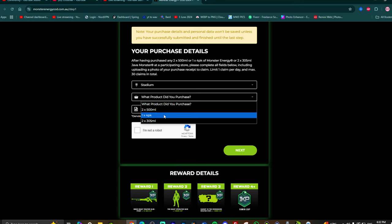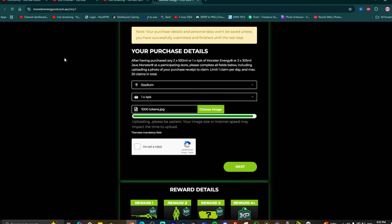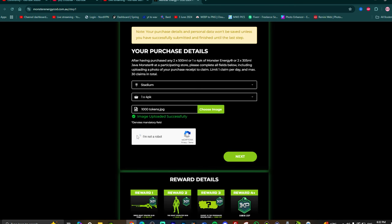Put in a stadium. For 'what product did you purchase,' put in the 1x4 pack. For the receipt upload, literally upload any image — it doesn't matter what image. I'm going to upload some random image.